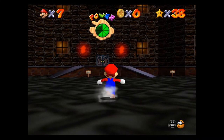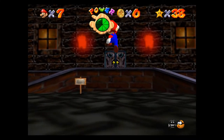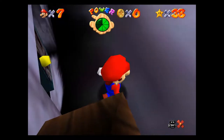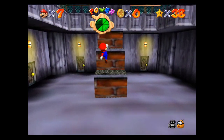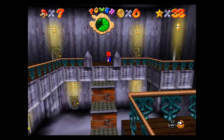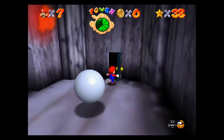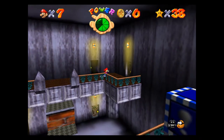Secret of the Haunted Books — this one is super duper easy. We're going to go in here, and I believe it's on the second level. There's a little library and I'm thinking it's over to the right. I can't remember exactly, let's go and find out. I think it's right over here. Nope, that's not it — that's the coffins.